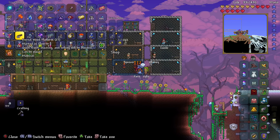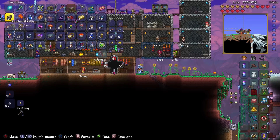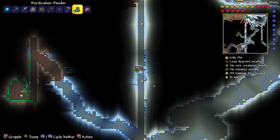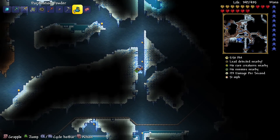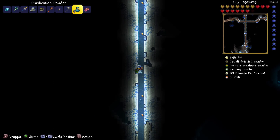Did you literally just grab the Purification Powder or what? I don't know if there's a certain thing you need to make it. Let's go and have a look anyway. I think you just throw the powder on it more than anything. I've never got a Torch of Soul before, so it's new to me. It's a 1.3 thing, so a lot of 1.3 things are new to me.